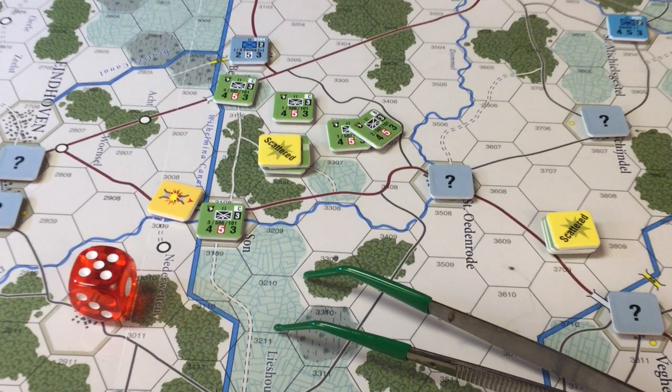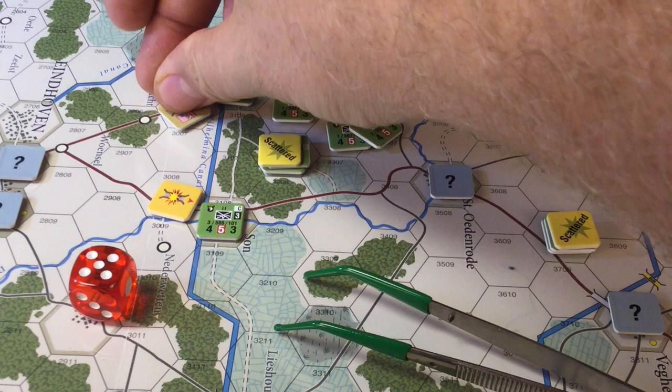Let's see if we can get a secondary bridge — there's another bridge over here. One, two, three: the bridge is captured. We got a three, this bridge is captured. It's not quite on Hell's Highway, it's a little out of the way, but it's going to work. So we want to mark this guy as captured — he's available for use.